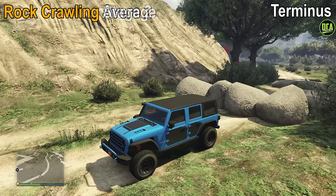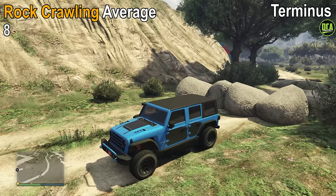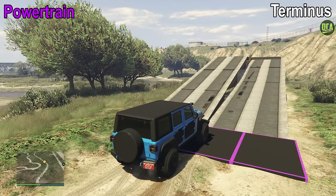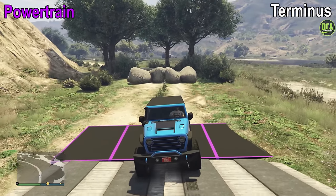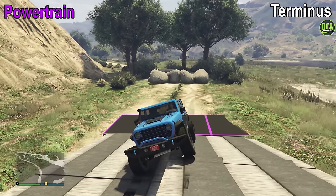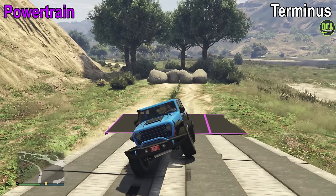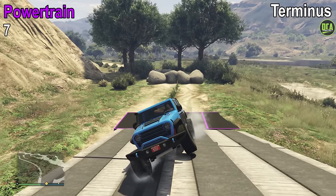If we take both those scores, we get an average of 8 out of 10 for rock crawling. Powertrain on the Terminus is pretty decent. We see some wheel spin from the driver's side rear wheel and the passenger's side front wheel, and this doesn't seem to improve as we get further out on the obstacle as we've seen from some other off-roaders. I can't give it any higher than a 7 out of 10 for this test.